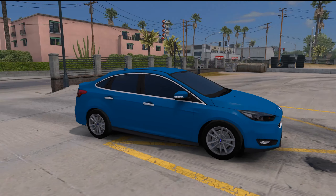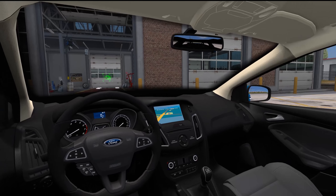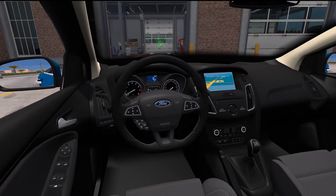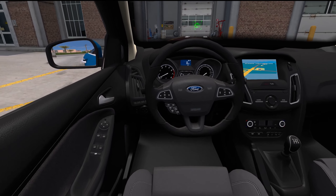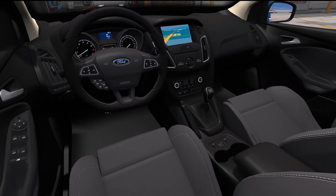Let's go ahead and start this bad boy up. Sounds like a truck, doesn't it? Here's a look at the interior — it actually looks really nice. My girlfriend's sister actually has a 2013 Ford Fusion. It does not look like this though, because this one looks like it is a manual and hers is an automatic. So I'm not quite sure if it's the same vehicle or not. I'm assuming it's a Fusion hybrid. This one, as you can see, is a manual.